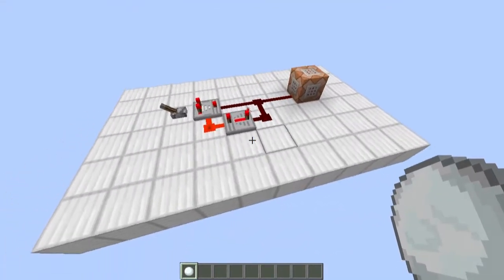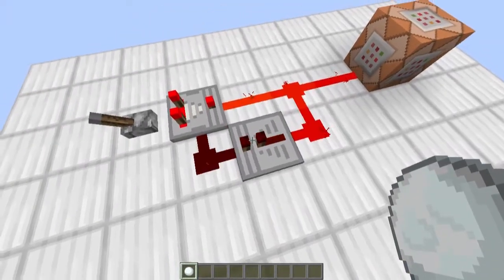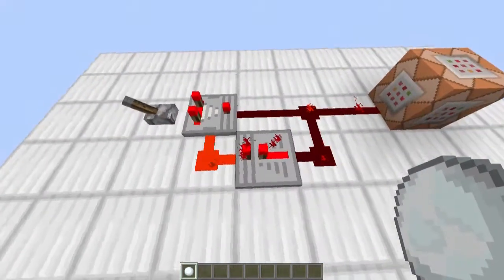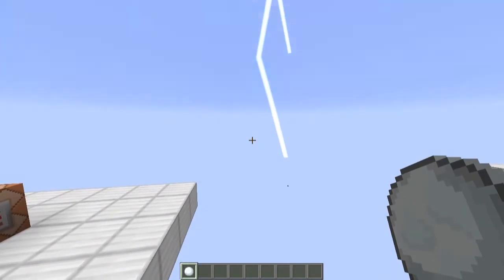You can change how much lightning there is by adjusting this repeater. If we put it on one tick, there's lots of lightning. And if we put it on four ticks, there's hardly any lightning.